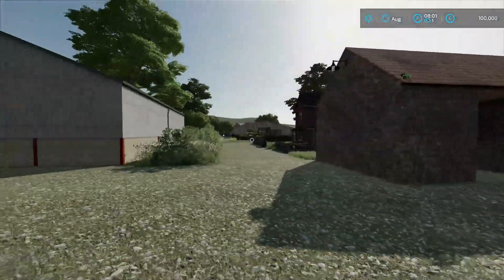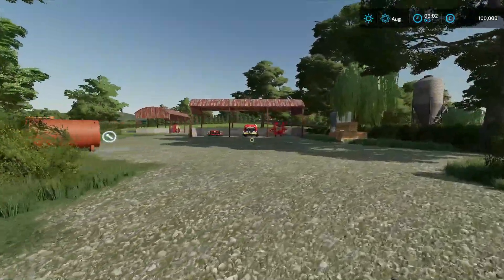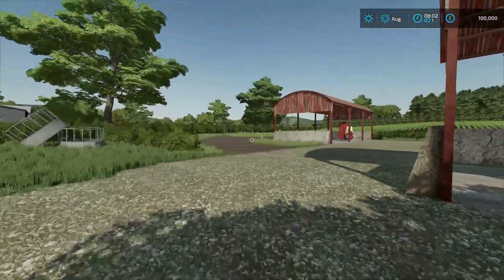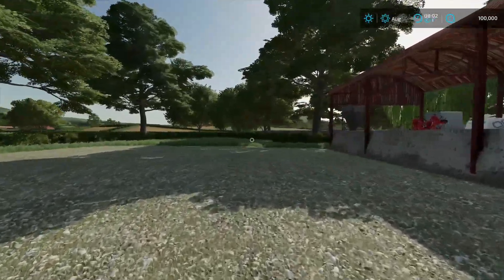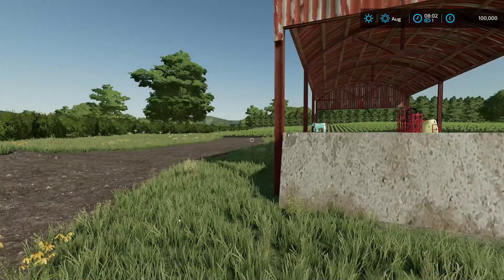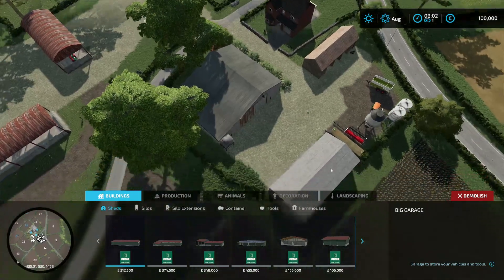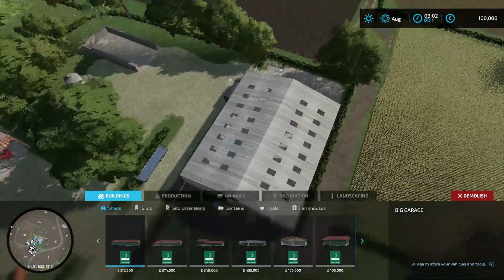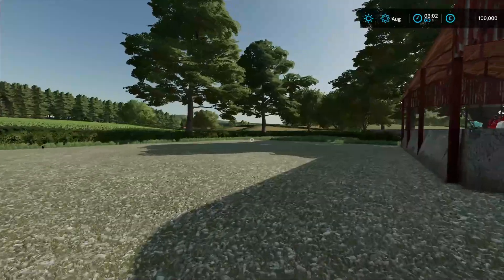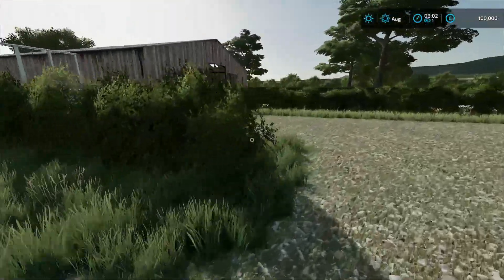Got a little yard here — no grain silo — and we've got another yard over the road. Bit of storage, more collectibles. You start off with plenty of equipment, which is nice. There's plenty of room as well if you wanted to edit the yard — put your own sheds in. Let's have a look... no, it doesn't appear you can sell any of the existing sheds. They're all fixed in, but you can still very much customize the yards to how you want them.